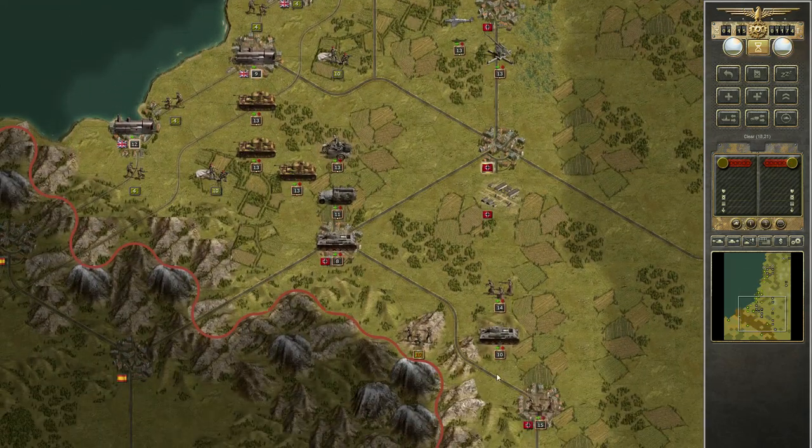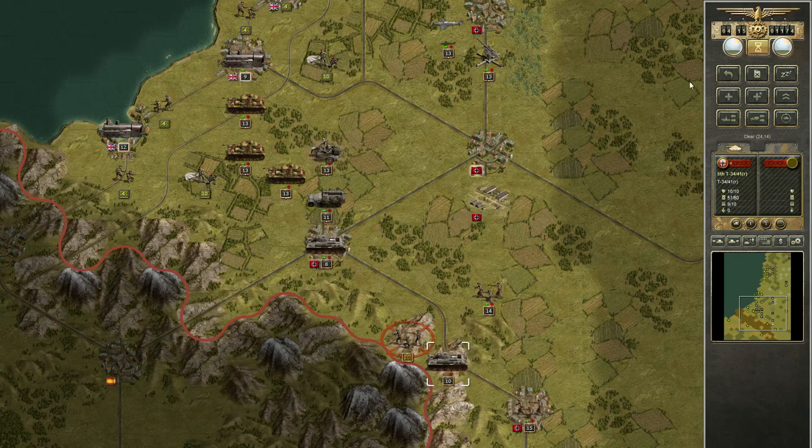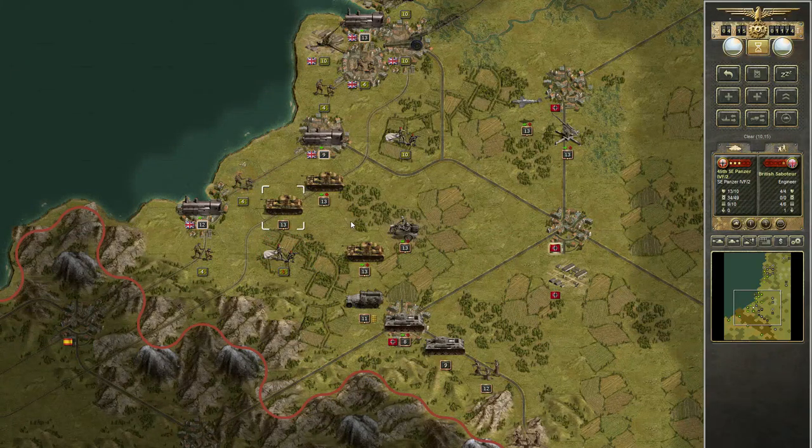Rudal got damaged, but we will survive that. And the path is clear for my tanks to save the trains.